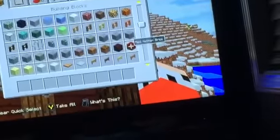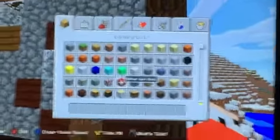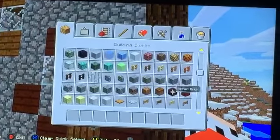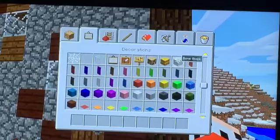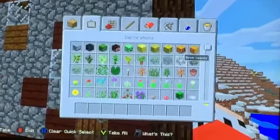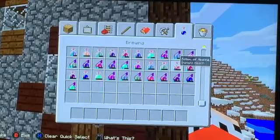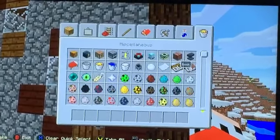We did recently get the beta banners. We got grass, we got magma cube, magma cube block, break net, nether brick, and then we got the nether war block. Red nether brick, nether brick, then we got the bomb block banners.